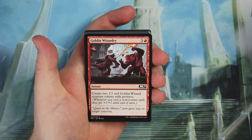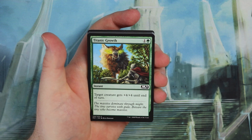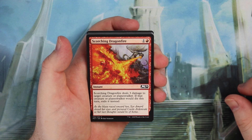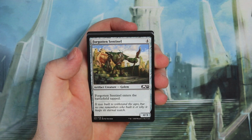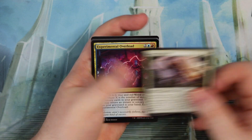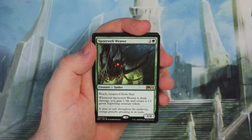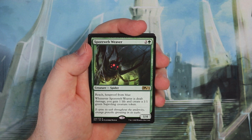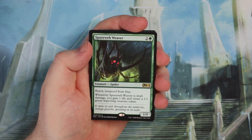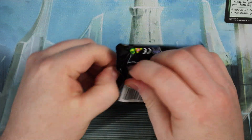Pack two: Radiant Fountain, Snare Spinner, Goblin Wizardry, Library Larcenist, Mind Rot, Titanic Growth, Scorching Dragonfire — nice removal perhaps for your red deck — Forgotten Sentinel, Rewind — definitely good for your blue deck — Siege Striker, Experimental Overload. Our rare is Spore Web Weaver — a 1/4 Reach Hexproof from blue for three mana. When the Weaver is dealt damage, you gain 1 life and create a Saproling 1/1. That's two green rares for this blue mage sitting here. What?